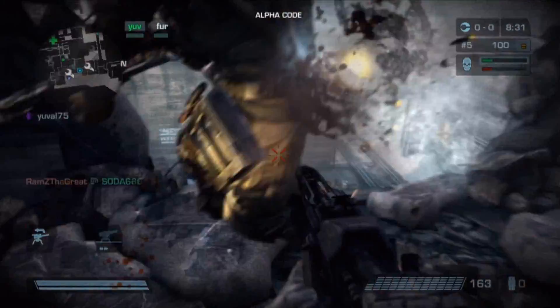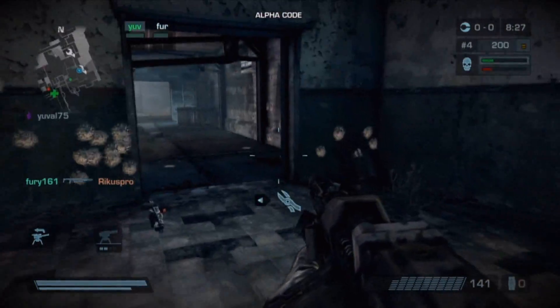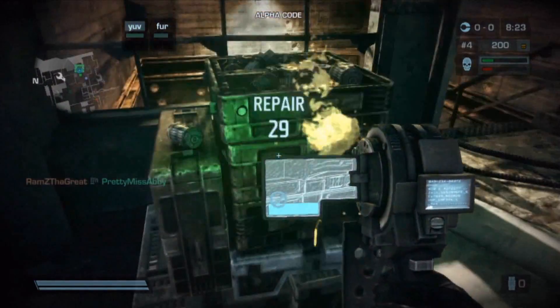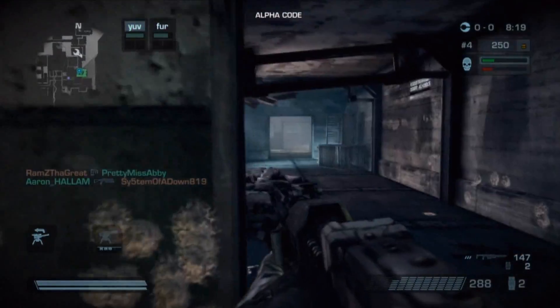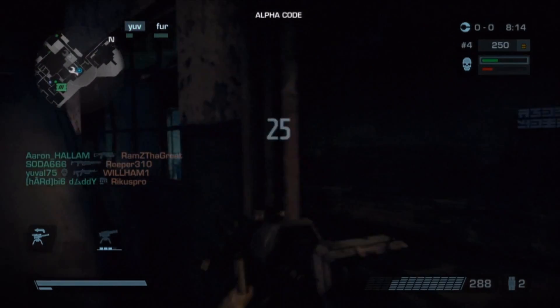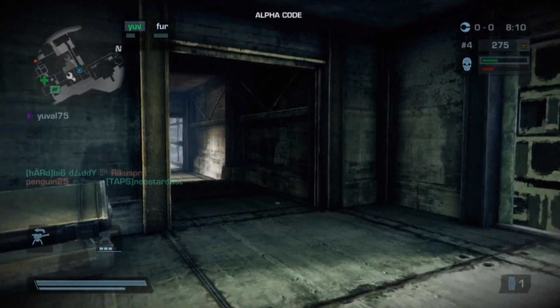I'm making this video to try to help convince Bullet Games to allow us to disable the point pop-ups or move them into the existing top right HUD. This is Killzone 3 beta footage, and currently the points are displayed in the middle of the screen.